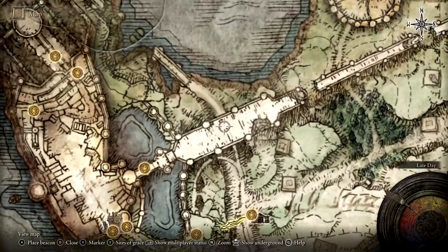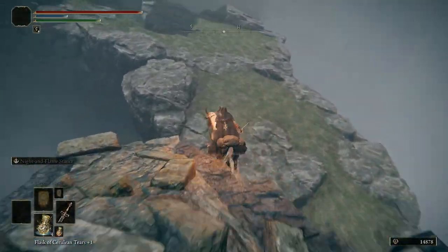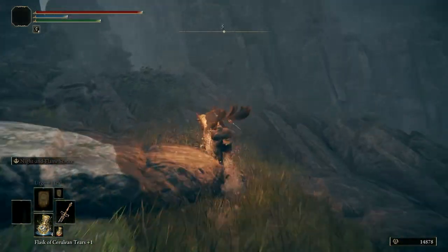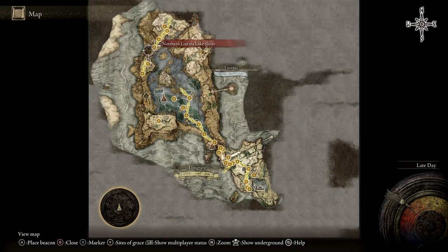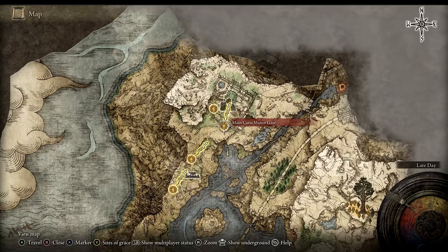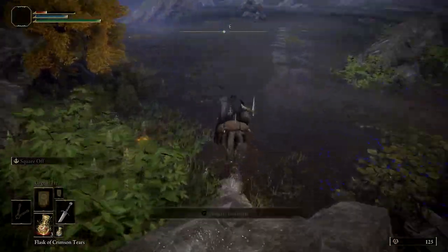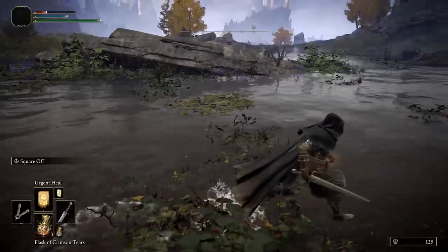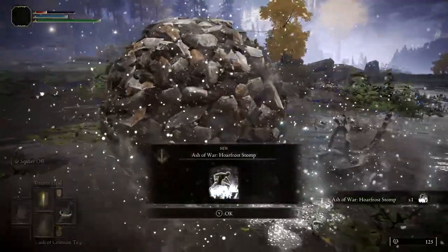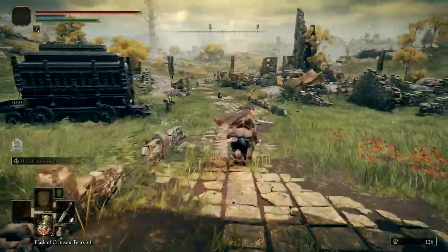North from the Stormhill Shack there is a broken bridge; at the edge of that broken bridge is a path you can take to get around Stormveil Castle and continue heading north, bypassing both Margit and Godrick for the time being. Continue heading north past the Four Belfries, making your way all the way up to the main Caria Manor Gate Site of Grace. From there, travel a short distance east to reach a small body of water where an invisible treasure scarab is running around, as indicated by the frosty footsteps, then just intercept it to get the Hoarfrost Stomp. In order to apply this Ash of War to a weapon, you'll first need the Whetstone Knife, which is found in a chest inside a small ruin near the Gatefront Site of Grace.